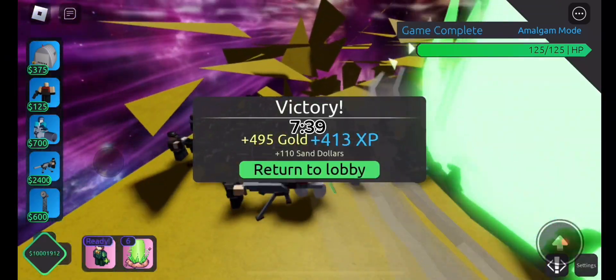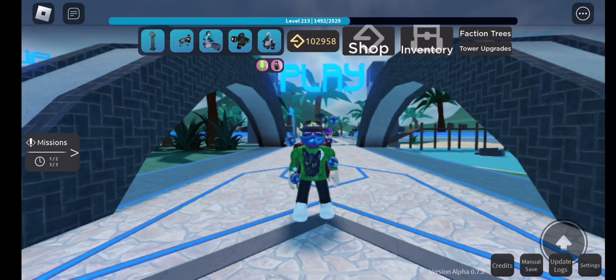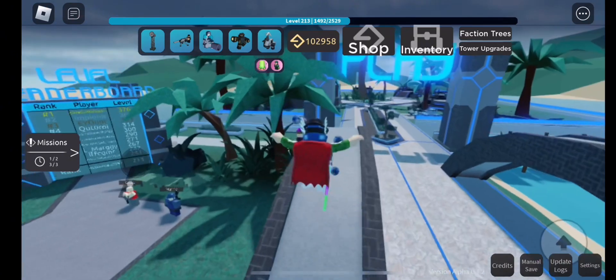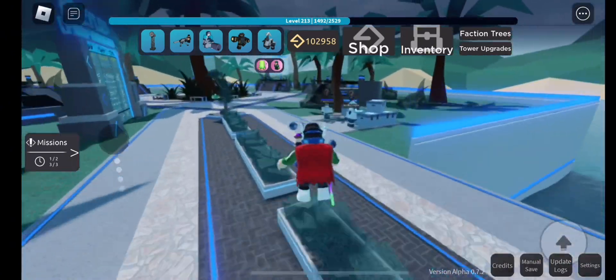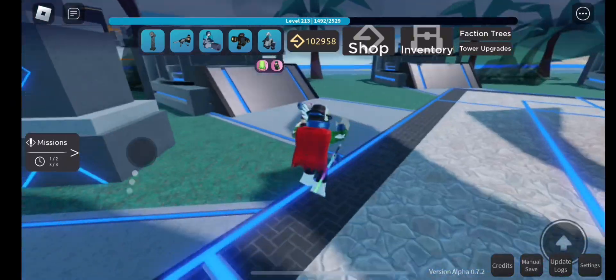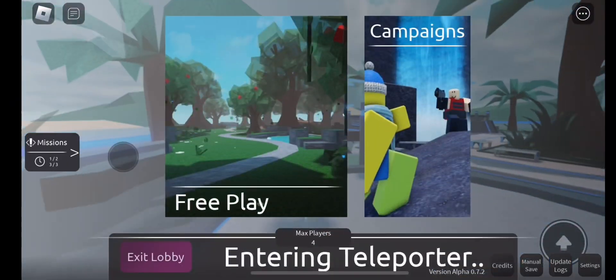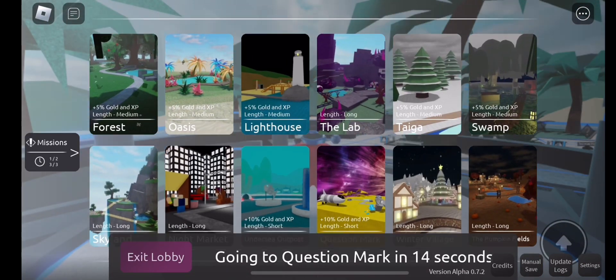All right, now we're going to do the one with ice harvester. I have my ice harvester loadout and I decided to use the extra slot to bring fission commando for that extra 15% damage, which is going to be really good in combination with the 50 cowl and it's going to boost its DPS insanely.